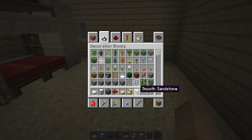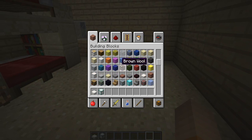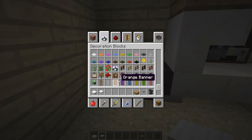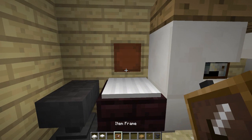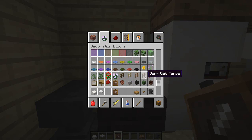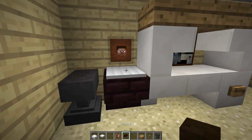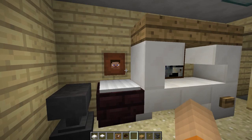Then we need some ladders because there's a ladder going up here. So that's done. And then we're gonna need to get some quartz. We'll get like an item frame and then we'll put like Steve's head in it because he's playing Minecraft.